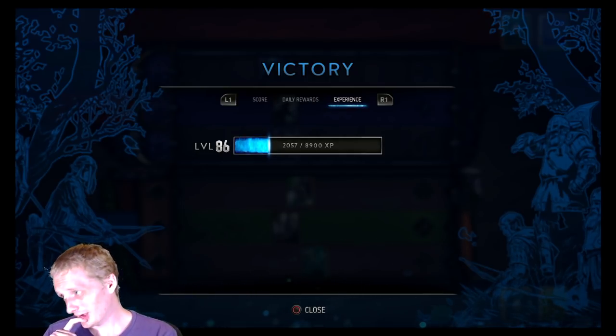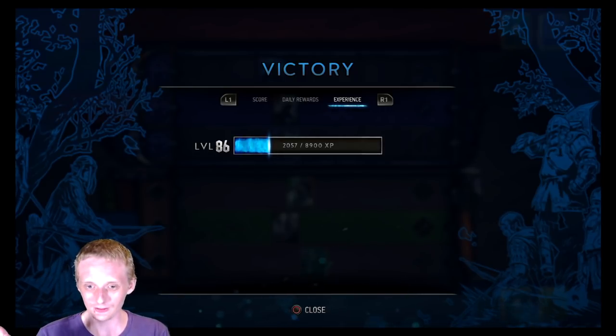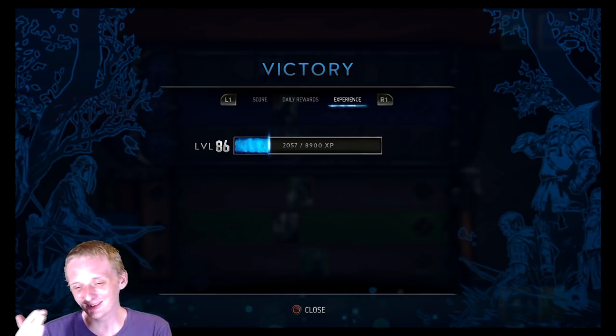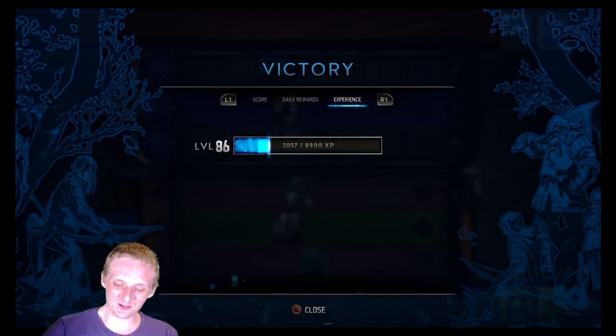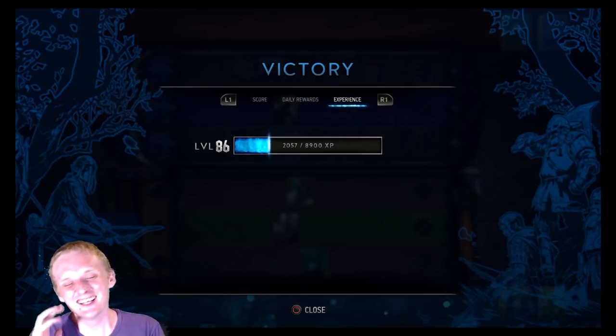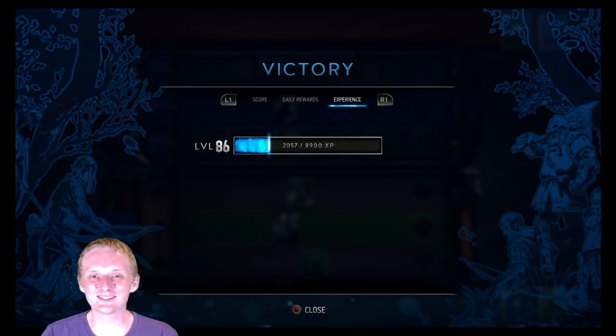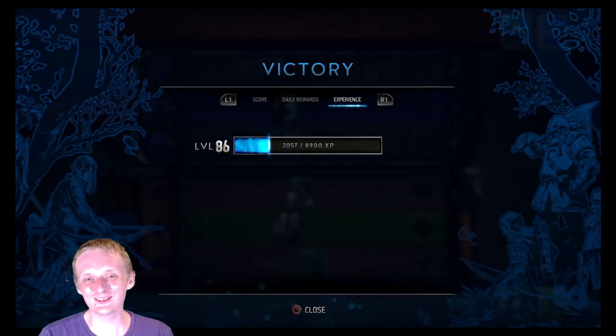Deck is surprisingly good. Only thing I'd probably say is take out Dandelion Poet for Triss and try that, but Dandelion Poet's been working fine since we don't run Roach — he hasn't been able to draw me Roach. And if you play him after you thin Aelirenn onto your deck he can't screw you there either. That's about it for this one guys — I'll catch you in the next one, till then have a good one.